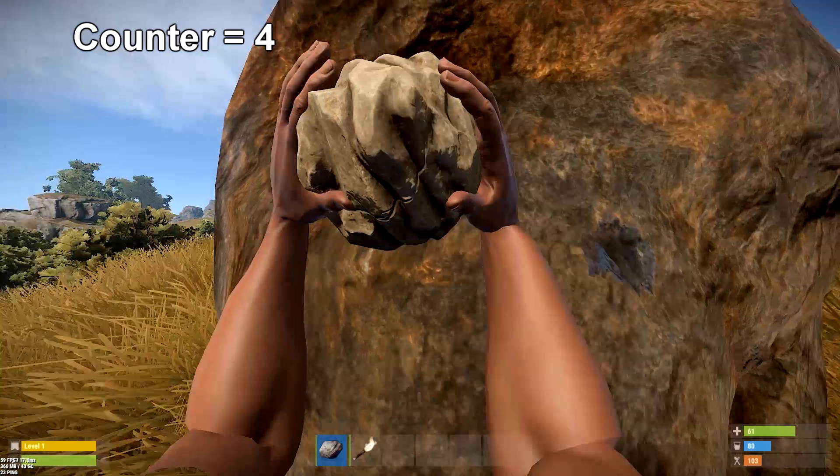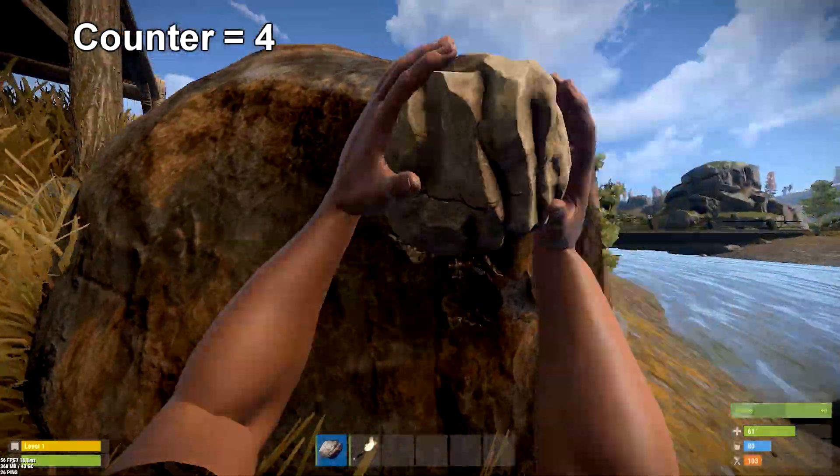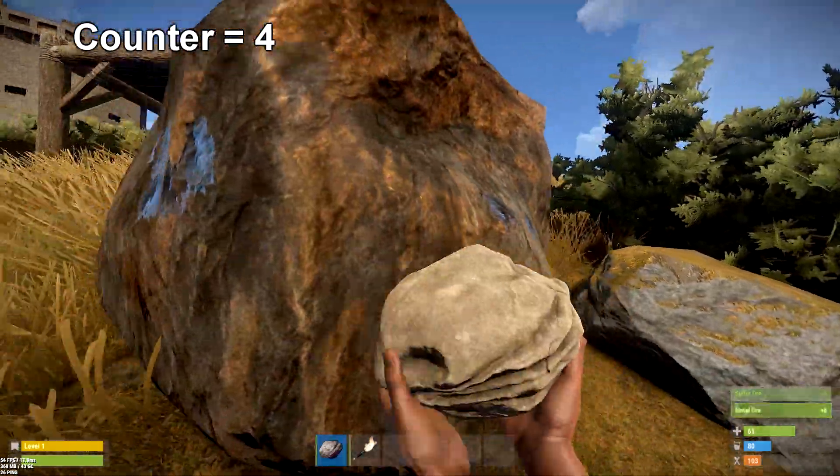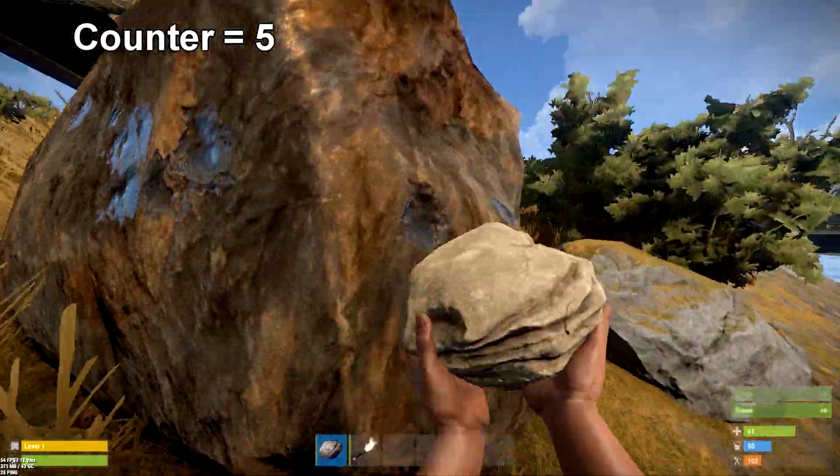This one works best when you're at a level where you can make a stone pickaxe or a normal pickaxe. If you haven't played with the new XP system, you'll notice that cutting down a tree or hitting nodes gives you XP.